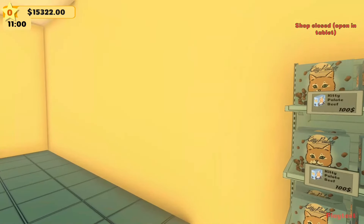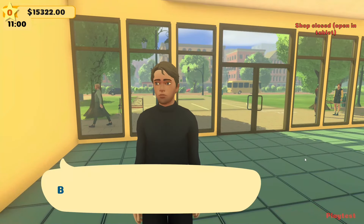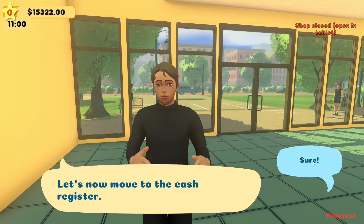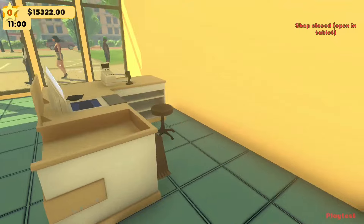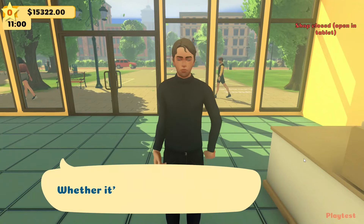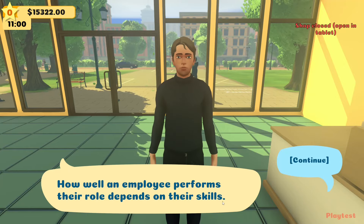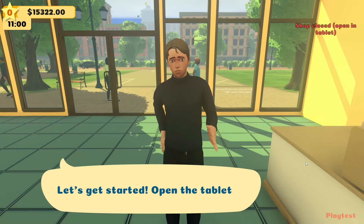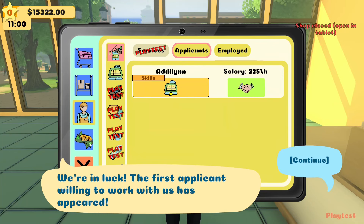Next, the guide shows us how to hire employees. You can't run the store entirely on your own, and over time you'll need help. We move to the cash register area. Once you hire an employee you can assign their role — cashier, cleaner, or warehouse worker. How well an employee performs depends on their skills. Open the tablet and hire an employee — we're in luck, a candidate has appeared.